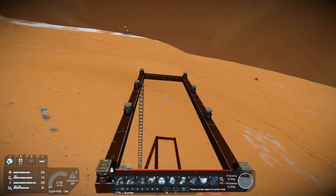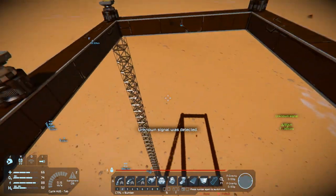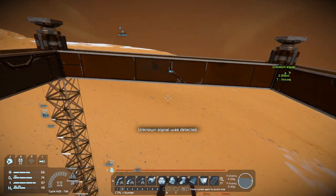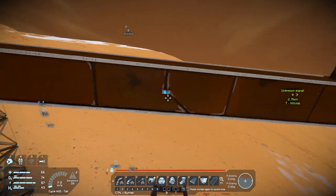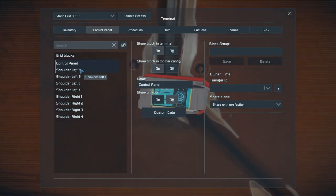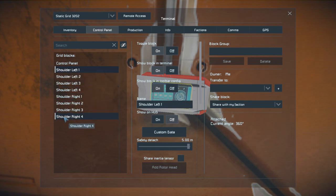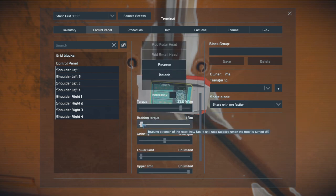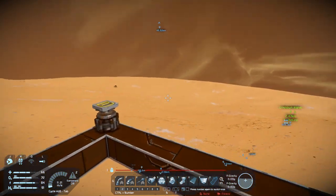After an extended return trip to the base for more supplies, I'm back and the rotors are set up — I haven't configured anything yet. I named them: shoulder left one through four, shoulder right one through four, with the joint name at the beginning so I can find them easily. Now I'm going to set the braking torque all the way to max, just in case things go wrong.